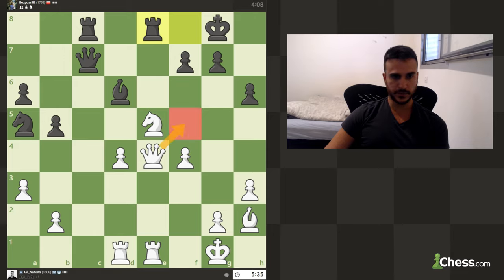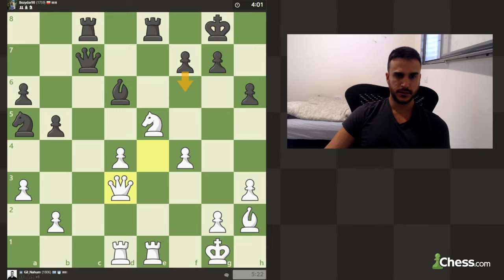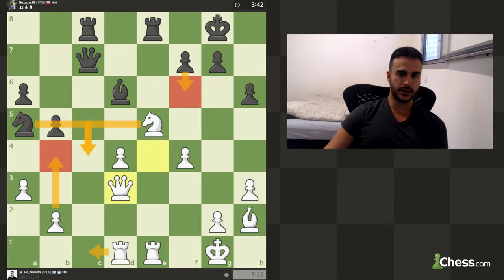In this position we can maybe try queen f5 to create an attack on this pawn, but it's already protected, so we can fall back. Queen d3 makes sense. I do want to play b4 before he gets the chance to play f6. If there's going to be any exchange I would try to put pressure on this point — it's a bit risky for white, but I think this is the last advantage that black has. If I can remove this outpost, I would try to find a pawn promotion or any way to win this game.